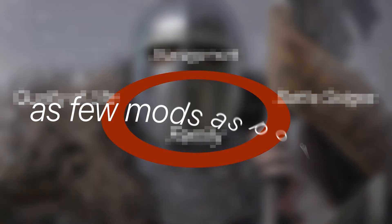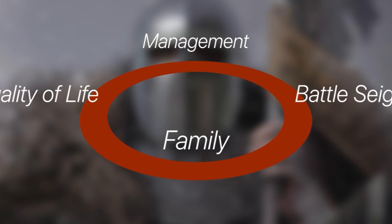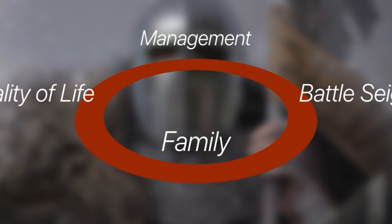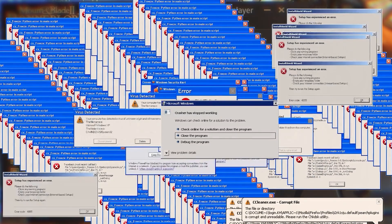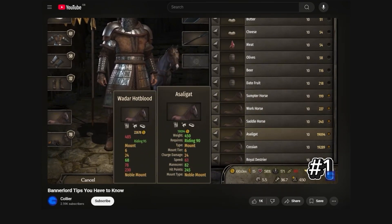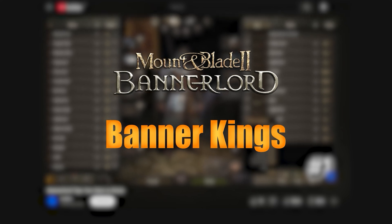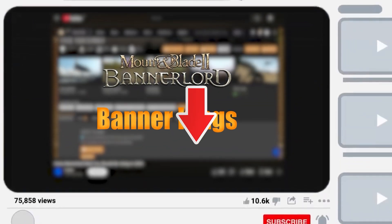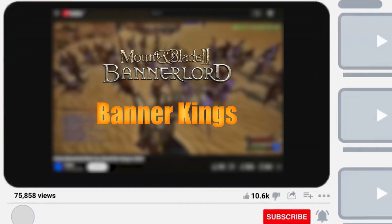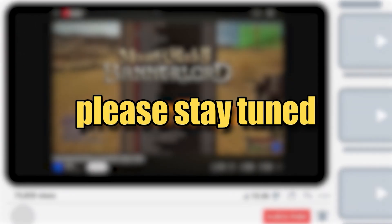I'm going to break up these mods into sections: quality of life, battles and sieges, management, and family. This way we know we have covered every corner of the game without having to add a million mods and your load order crashing your game. I'm not going to go into great detail about each mod, so if you want to learn more, they will all be linked down below. There will also be some in-game setting changes at the end, so make sure you stick around to see those.